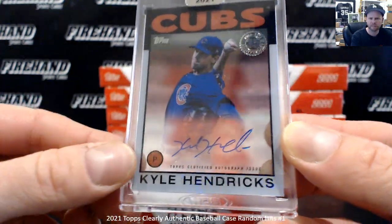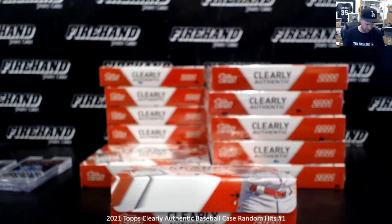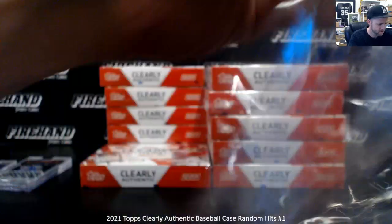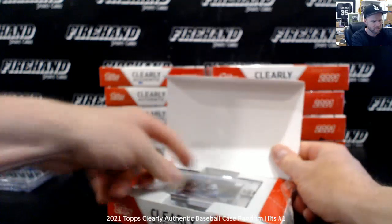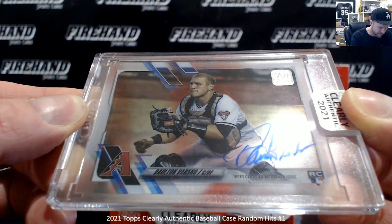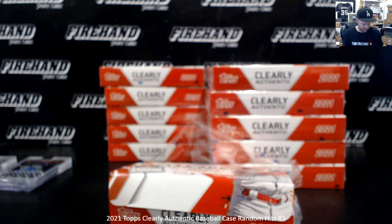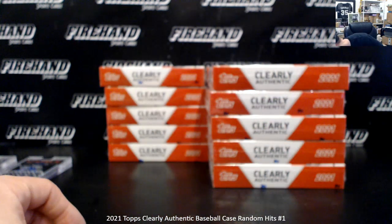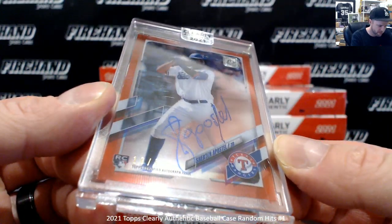Kyle Hendricks in the '86 version. Then Dalton Varshow — can't be a 2021 baseball product without a Dalton Varshow in it, that's for sure. We got a red — Sherton Apostle, numbered to 50.